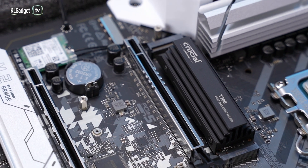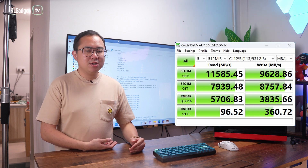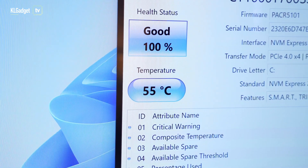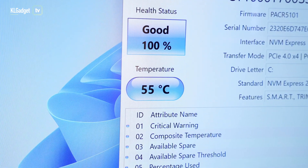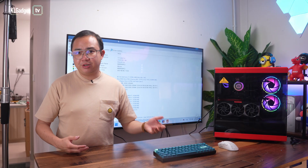As for the Crucial T700 SSD, this PCIe Gen 5 drive is capable of delivering its advertised speeds in benchmarks, though in real-world usage it doesn't feel too different from a PCIe Gen 4 drive. Its average temperature hovers between 50 to 55 degrees Celsius in regular workloads, and it can get pretty hot at up to 80 degrees Celsius when pushed, which can result in performance throttling down to PCIe Gen 4 speeds.